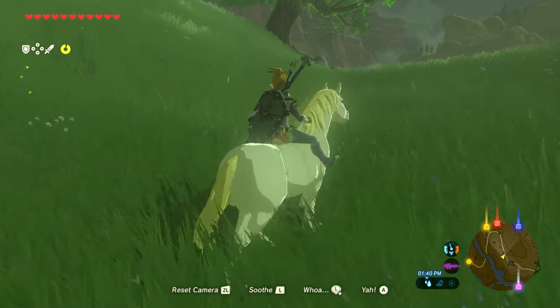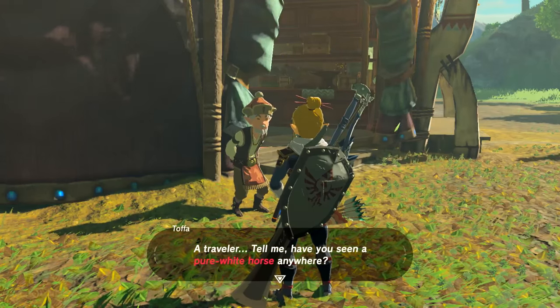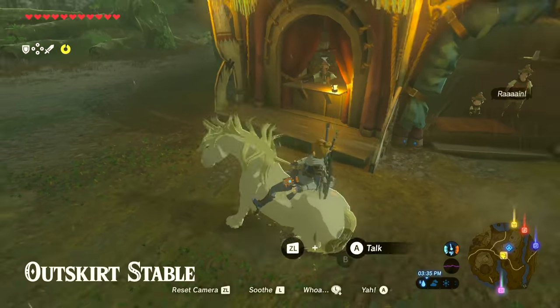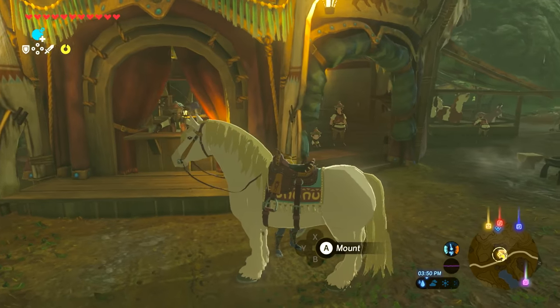The Royal Steed is part of the Royal White Stallion side quest, which can be acquired from Old Man Taffa at the Outskirt Stables. After soothing it, bring it back to the stables to finish the quest, and receive your new mount and a unique Princess Zelda themed saddle.